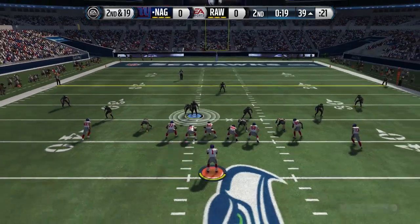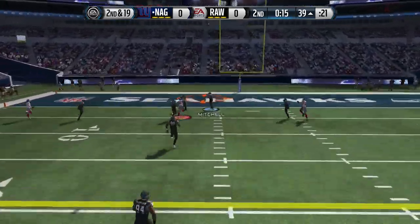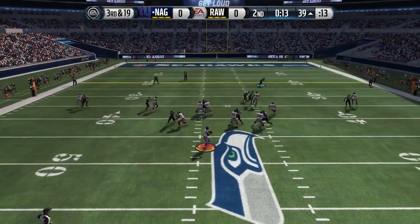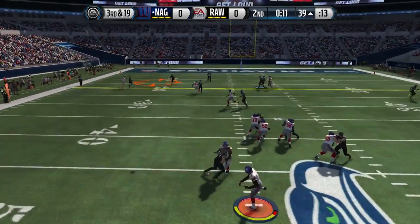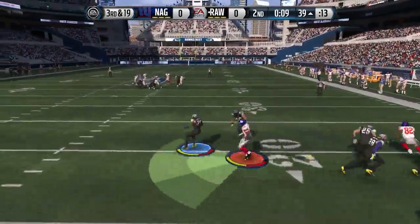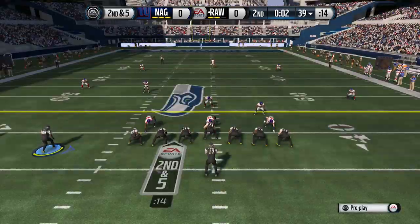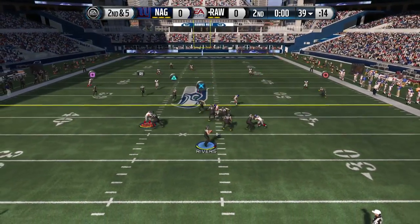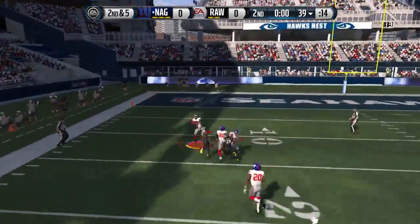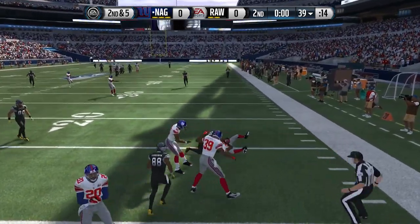Von Miller of all people ends up covering Jordan Cameron and getting the interception. But my defense stood strong — we get a nice sack there to bring up second and 19. Watch this: dropped pick, throws it up into like triple coverage, Mike Mitchell ends up dropping it. It's nice because it is third and 19, and then the very next play David Amerson comes up with that pick — he says gotcha and gets the interception and we are back in business on offense. But there's only two seconds left in the half here. I bomb it up into coverage knowing it's getting intercepted — my second interception of the game, but it really didn't matter.